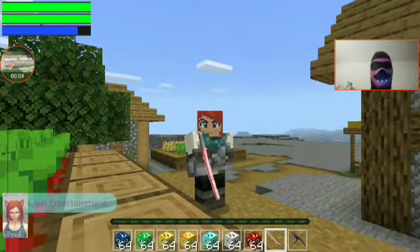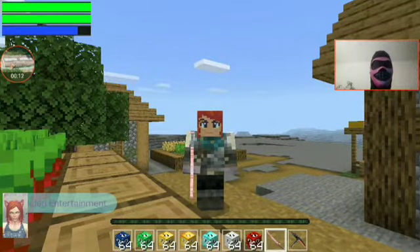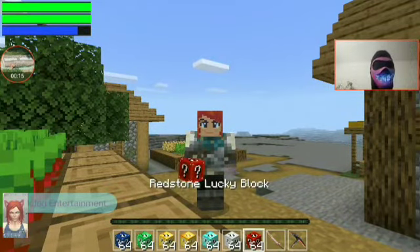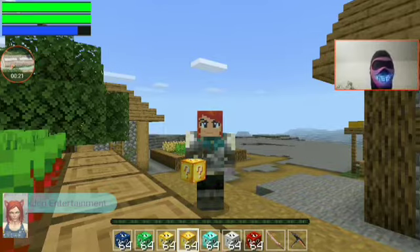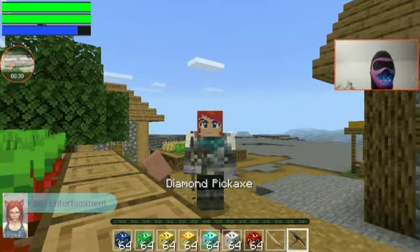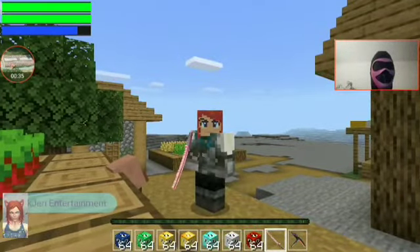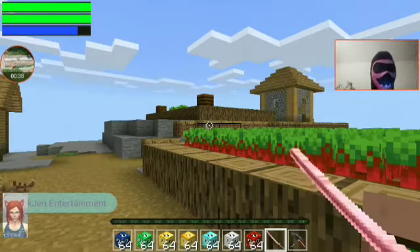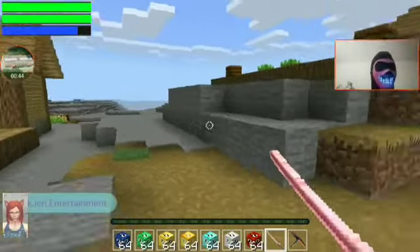Hey guys, it's DuckJerry here and today we are on Minecraft Pocket Edition. I've been heavily modding it and stuff so I've got a bunch of lucky block types. I've got redstone lucky blocks, iron lucky blocks, diamond lucky blocks, standard lucky blocks, gold lucky blocks, emerald lucky blocks and lapis lucky blocks. I also have this really cool looking diamond pickaxe and this really cool diamond sword. But let me go ahead and flip around guys and we will start opening up some lucky blocks. By the way, I've got a bunch of mods installed for Pocket Edition here.